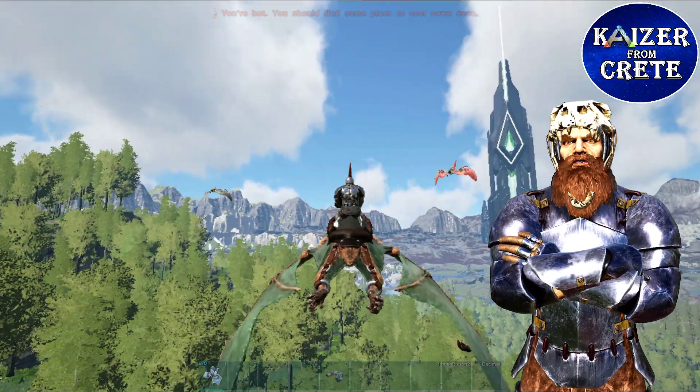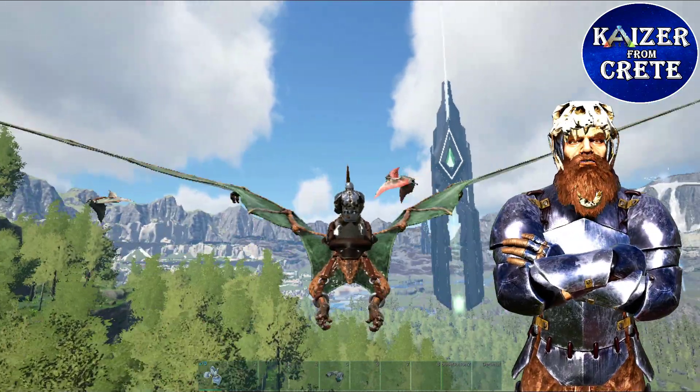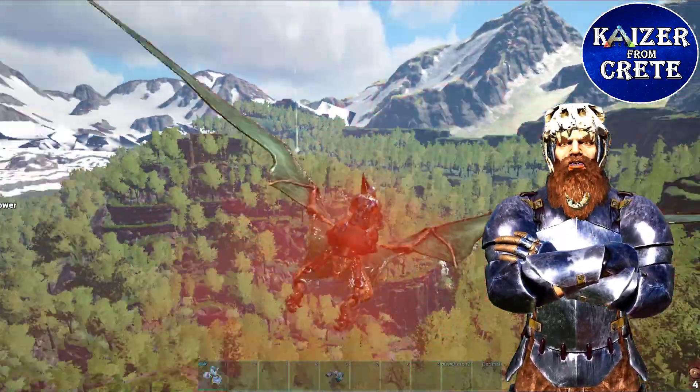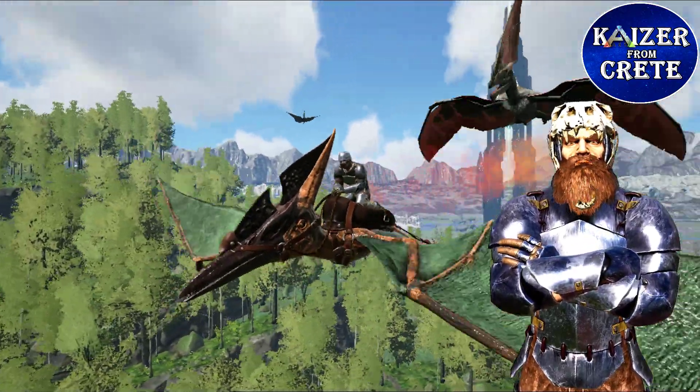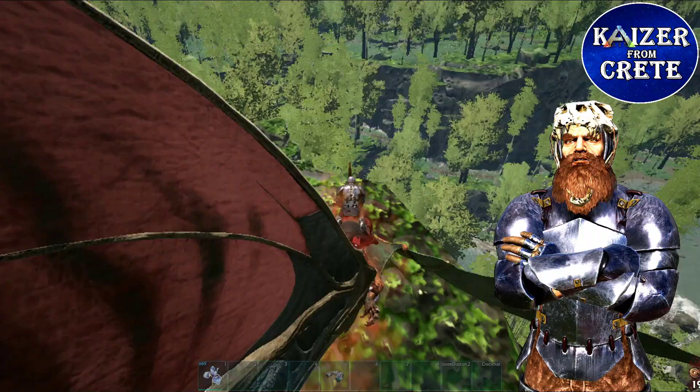After you locate one, they will flee from you if you get too close. Use a few rare flowers before you get near them. After that they will aggro on you and start attacking, and then fly through the trap.